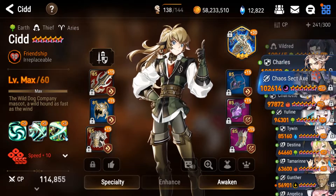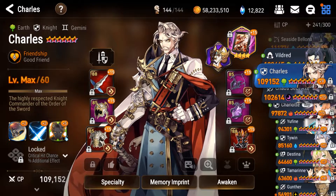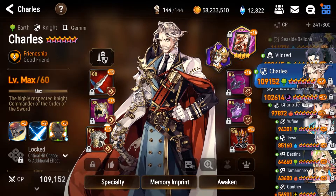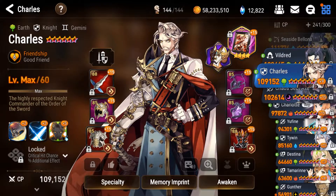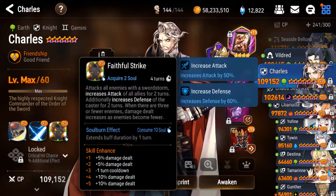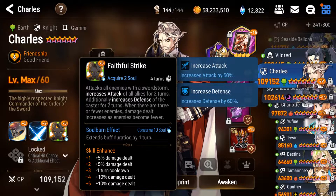So if I sort by CP, at the top of the list here we've got Charles. Now with Charles, I had one singular goal, and that goal was to one-shot that first wave of enemies during the Banshee fight — the two magical broomstick things and the Misty Chain. So with Charles, the way I do that is using his S3. As you can see here, I have his S3 enhanced at plus five. The reason I have it enhanced all the way is because I just wasn't dealing enough damage to one-shot those enemies without the plus five.